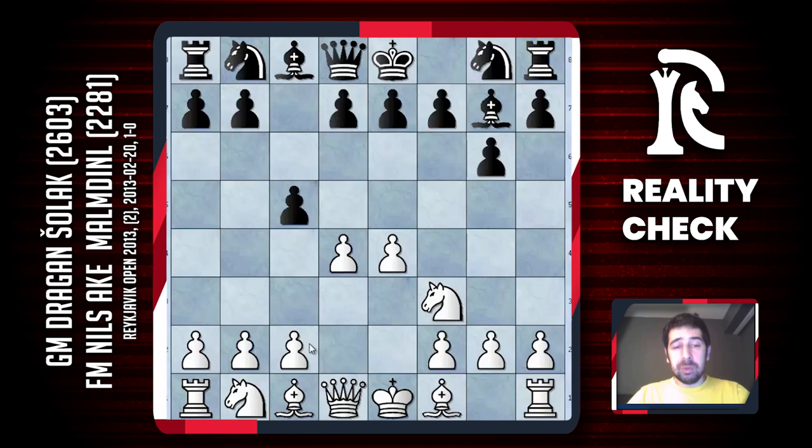Of course I can probably play c4 and just enter a normal position. Maybe black has some options, maybe he can try to make some original move order, but I don't believe black has something much better than transposing to normal lines.